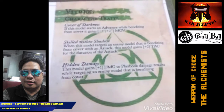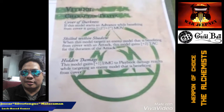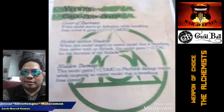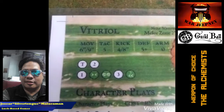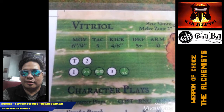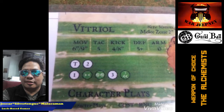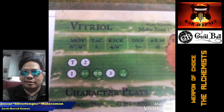If you take a look at her playbook, it's not that aggressive. She does have a tackle on a 1, which makes stealing the ball a breeze for Vitriol. If she's in cover, she can do significant damage — dealing 1 damage on a 1, 2 damage on a 2, and 3 damage on a 4. But normally, I don't use her to take out other people, but to score lots of goals. And that's Vitriol.